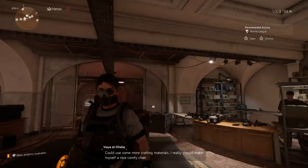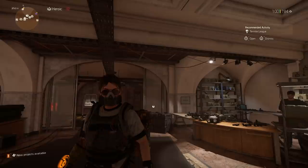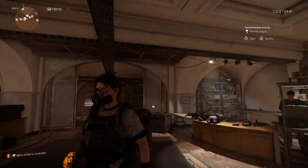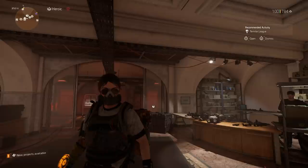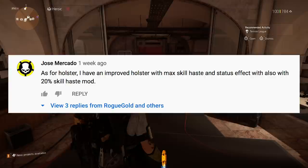Hey everyone, Rogue Gold here. Today I want to highlight a lesser known feature within the game that can allow you to gain some extra stats and buff up various types of builds if you need to specialize in a particular direction. I've been aware of this option for a while, and recently one of you guys reminded me that this was an option and would actually improve upon one of my builds, so I thought this would be the perfect opportunity to utilize this and show you guys. Let's hop into it.